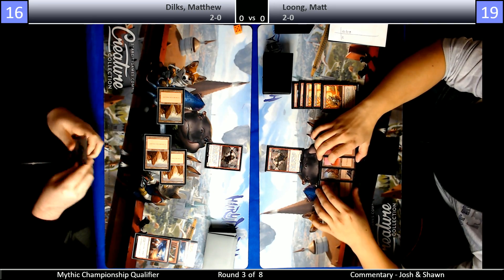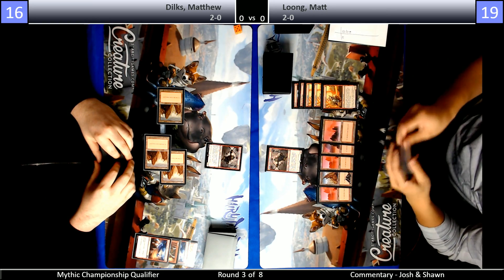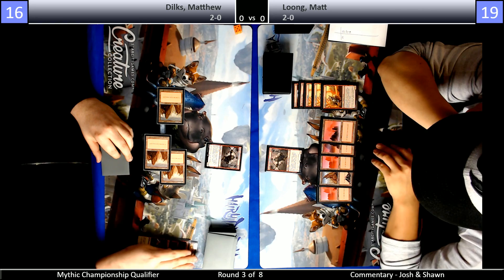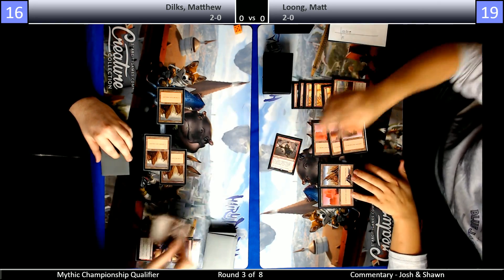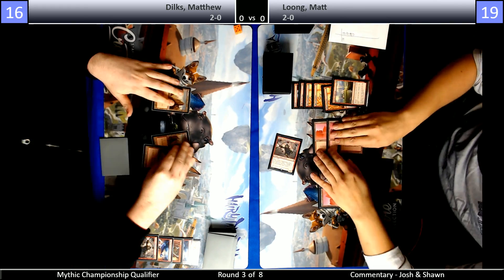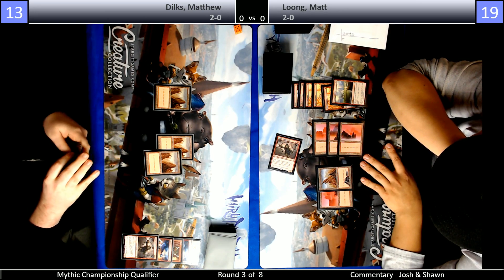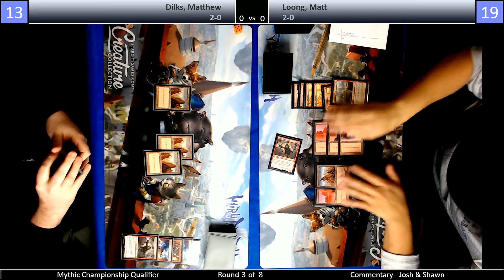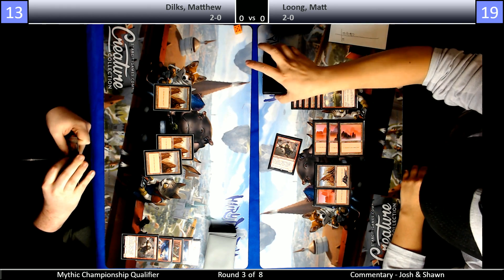It looks like no fourth land from Dilks, so if he's sitting on a powerful effect like Experimental Frenzy, he won't be able to deploy it yet. We don't want to use their first names — Long and Dilks. Dilks didn't hit his fourth land drop, so if he's sitting on one of those powerful card advantage tools, he's not going to be able to deploy them yet. It looks like he just drew a land — big draw step.